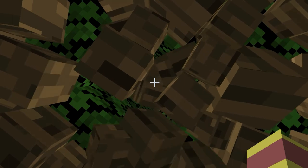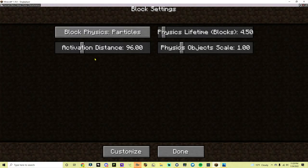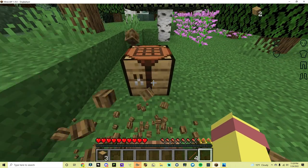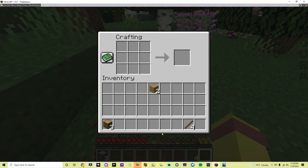Ignore my physics mod. Now, put your oak logs into the crafting table. Make a whole bunch of starting gear, for example.